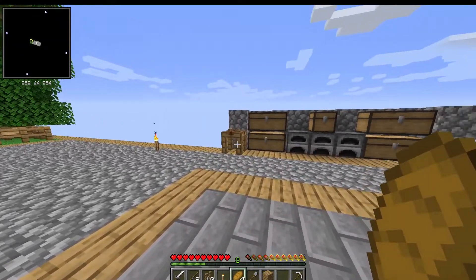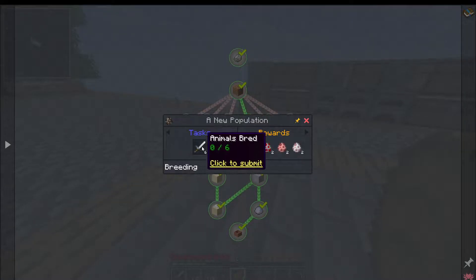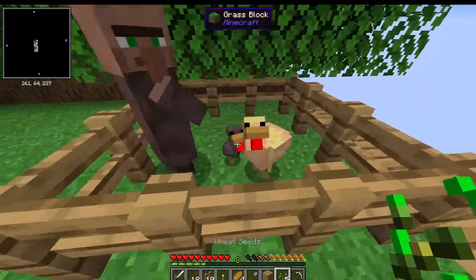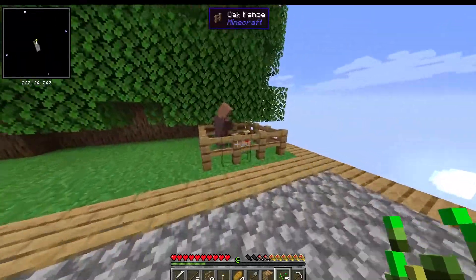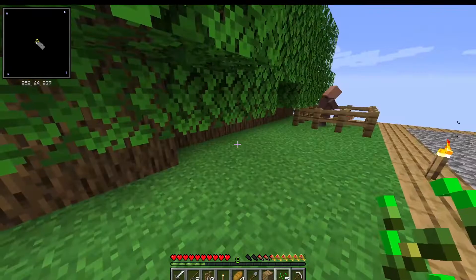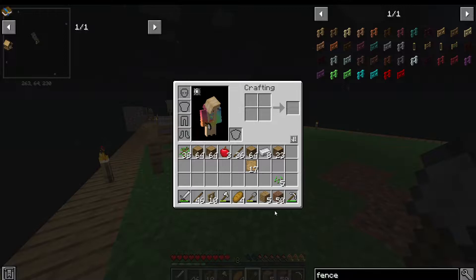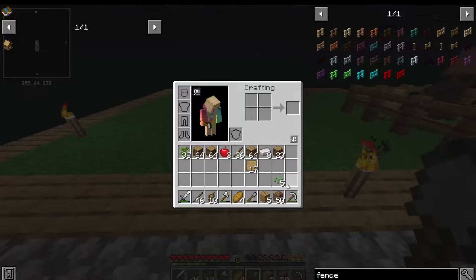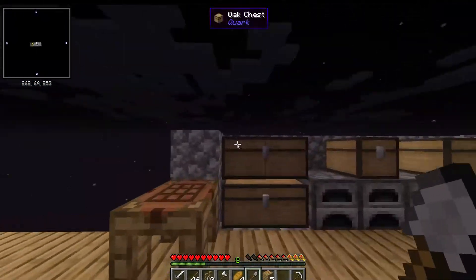That doesn't really solve anything or complete any quests, but the quest is to breed six animals together. Hopefully when they grow up I can breed them and we can complete that fairly quickly. While I wait for them to grow up I'm going to chop these trees down. I could plant more saplings right now but I think I'm just gonna leave this little pad open for maybe animals to spawn naturally — though I'm not sure they can.